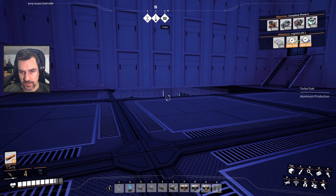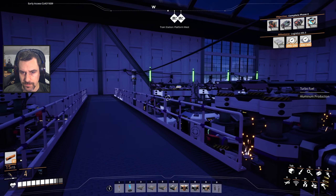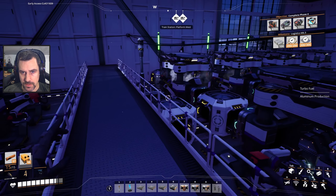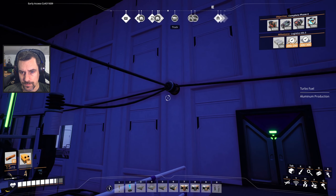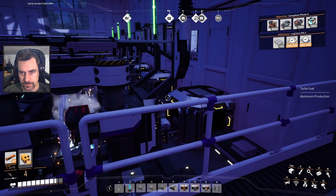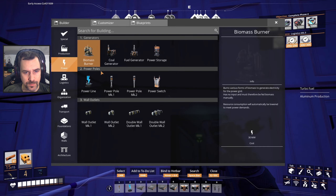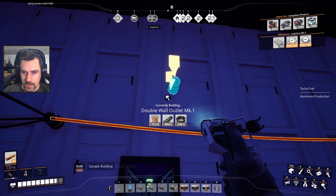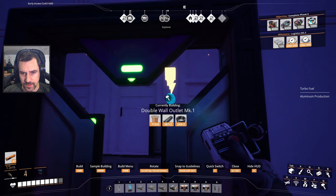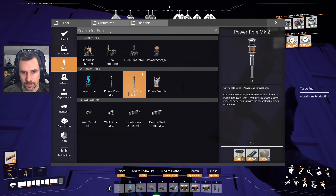Let's get our constructors in here — we're going to need some power in here. That's too bad, this isn't a double. Let's just do this, this will be easier. Just build normally, please.